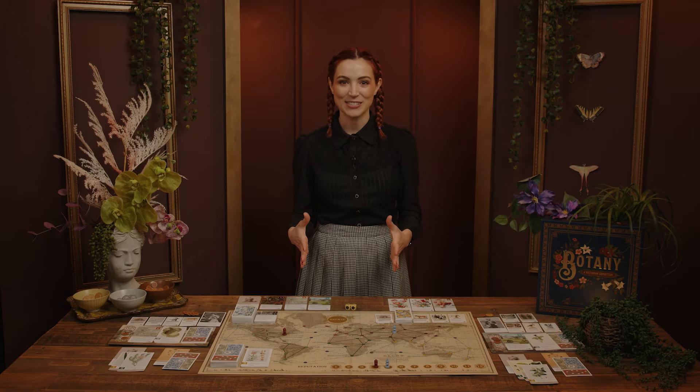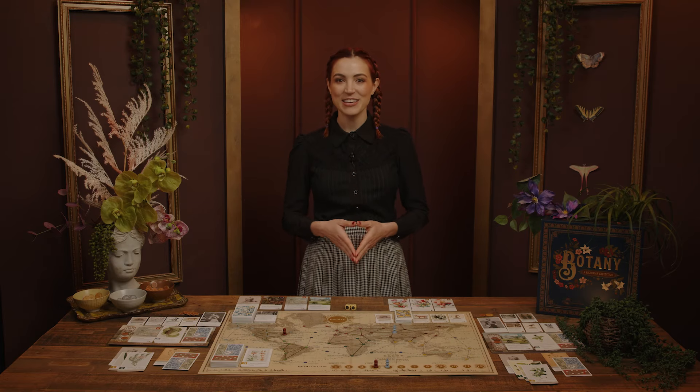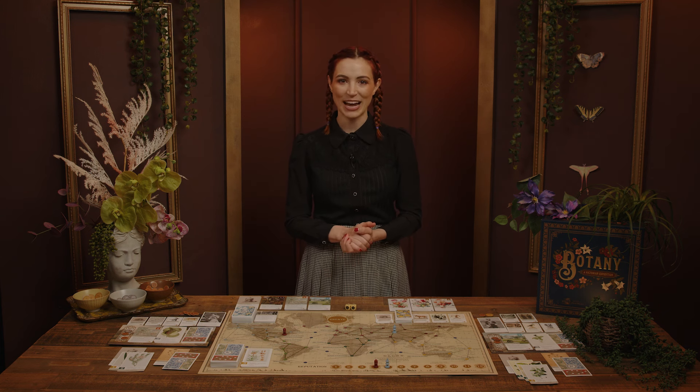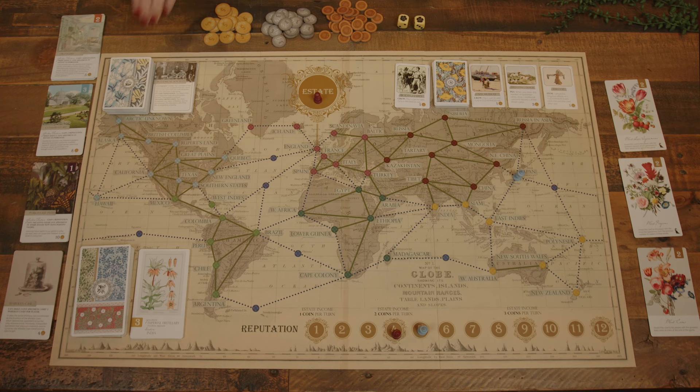Gameplay occurs in turns, beginning with the first player and proceeding clockwise. On their turn, the active player proceeds through a series of steps. First, they pay one coin from their Expedition funds. Then, the player may optionally draw an event card.